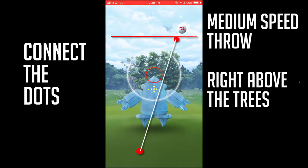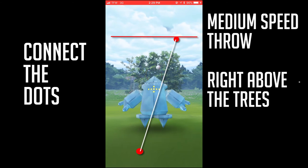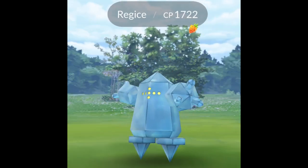Now we're going to move on to basically how to throw it. If you're right-handed, you throw to the right curving left — it's a medium speed throw. It's not like Ho-Oh dramatic or Lugia dramatic, just a good medium speed throw. The release point is like right above the trees — it's not too far out to the extreme sides.